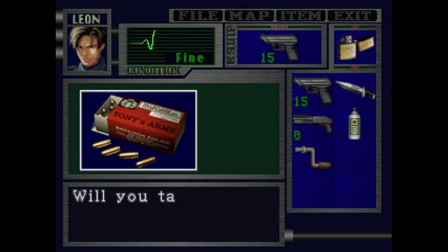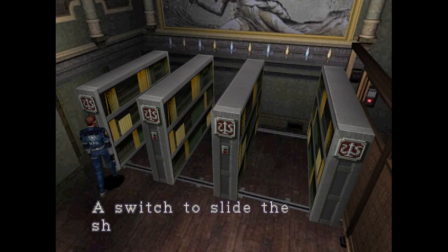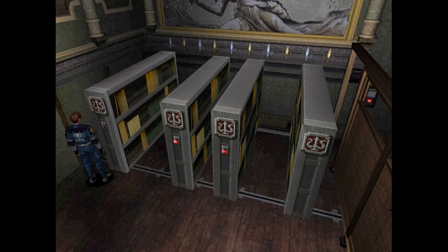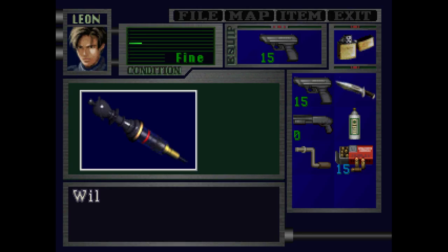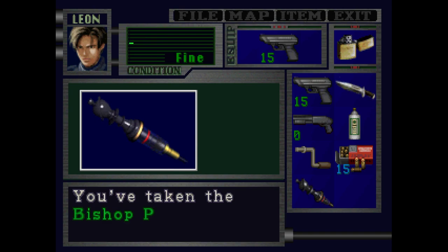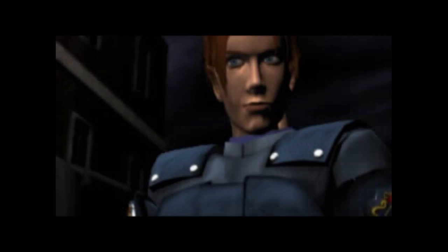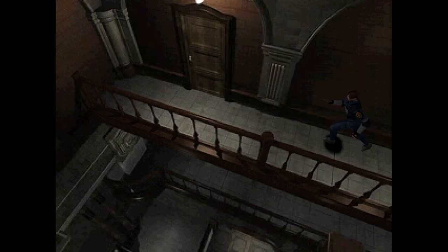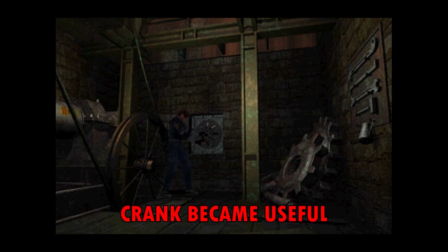I wish Resident Evil 2 would cure my depression too, but oh well. Here we have our first major puzzle — the library. To solve this puzzle, you must use all your brain cells and move these two shelves to the right. This gives you the first plug. There are 4 plugs in total and you need all of them to get out of the police station, which is our hero's front goal. These plugs are hidden behind other tasks and puzzles, and you need stuff to proceed with these tasks — like this crank. Finally, crank became useful.